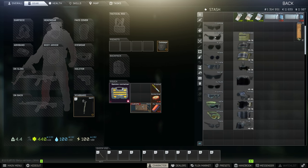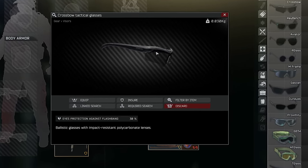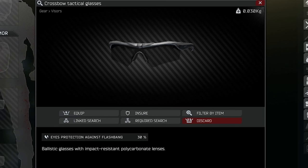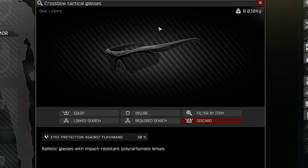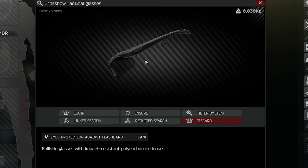It actually gets even better with the Crossbow Tacticals, which are the best glasses in the game right now with a whopping 30% reduction against flashbangs. You can actually buy these from Ragman level 2 at a decently cheap price, which is really strange. I actually thought the fragmentation glasses would be better, but let's ignore that for now.